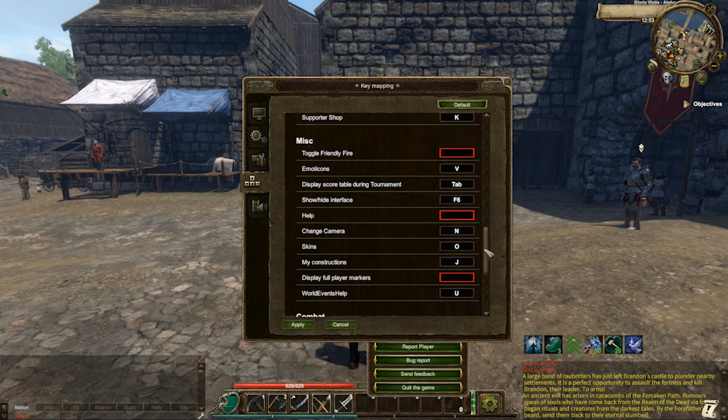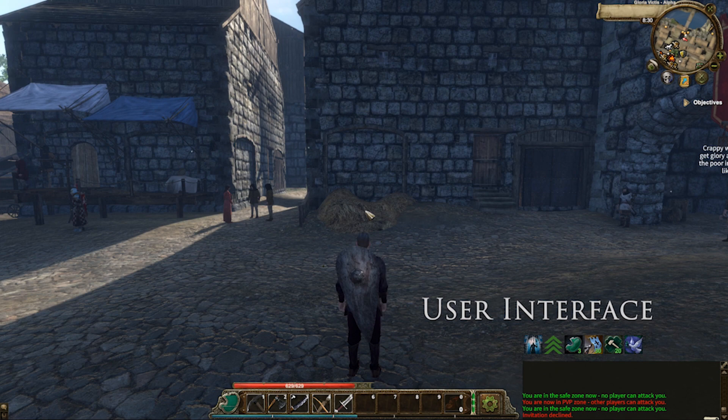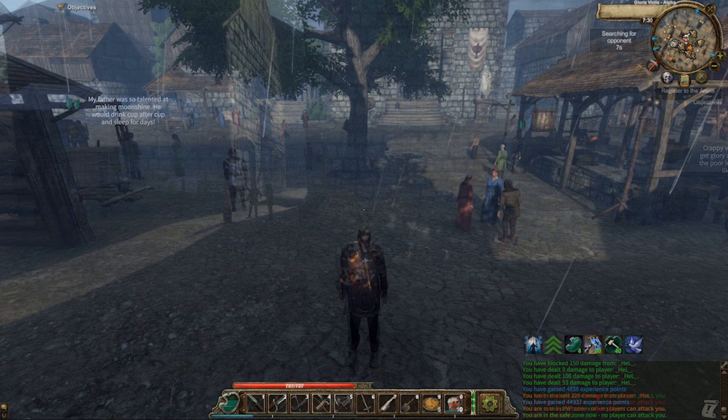Next, we will look at your user interface. At the top right of your screen, you will see a mini-map surrounded by a few buttons. Clicking the arena button and registering for arena will place you in a 1v1 fight to the death arena match with a player from your own nation or from enemy nations.